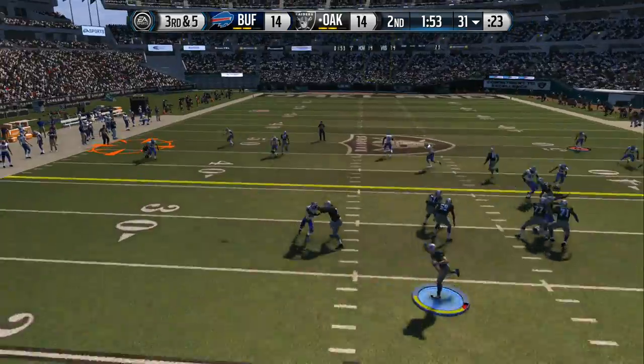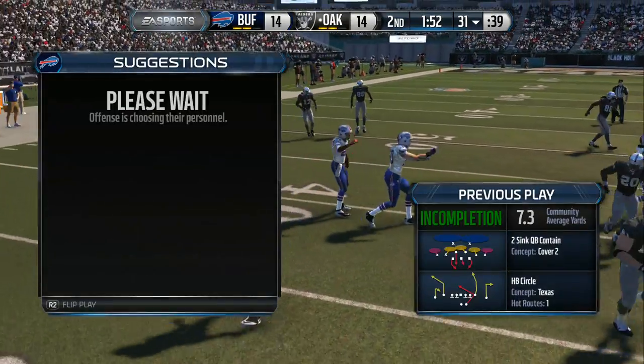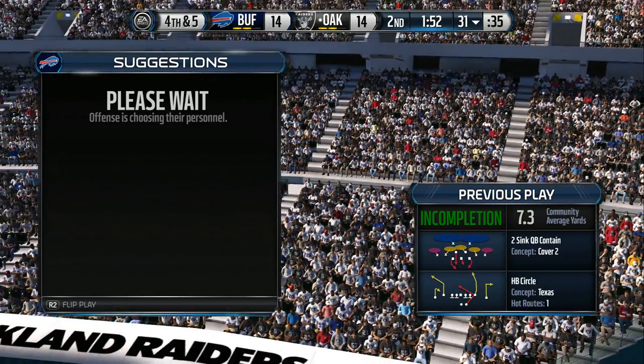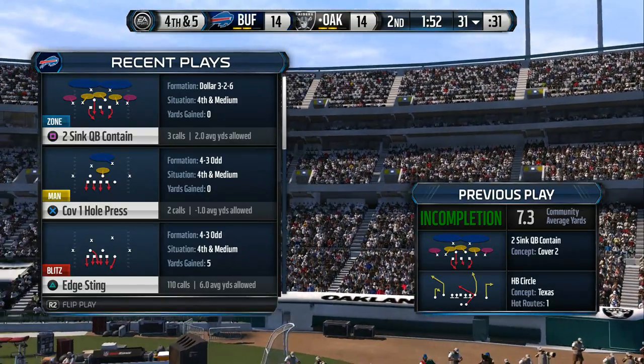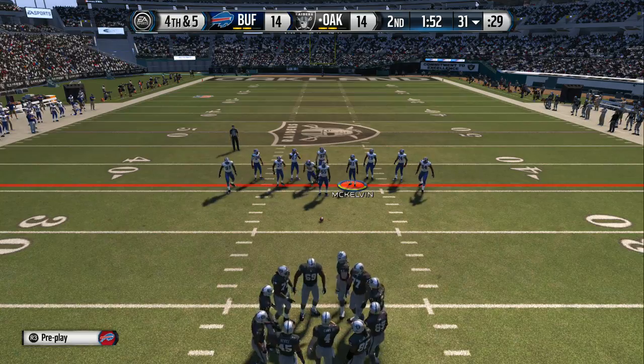The Raiders snap it at the 31, and Graham can't quite hold on to it for the pick. The offense didn't pick up the first down, but they're pretty happy the way it turned out because that pass could have been intercepted. If you give an interception up on third down, that is bad.